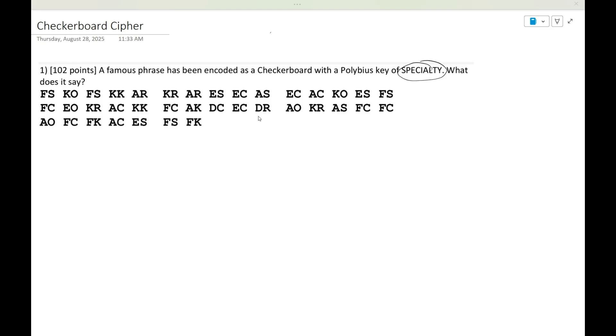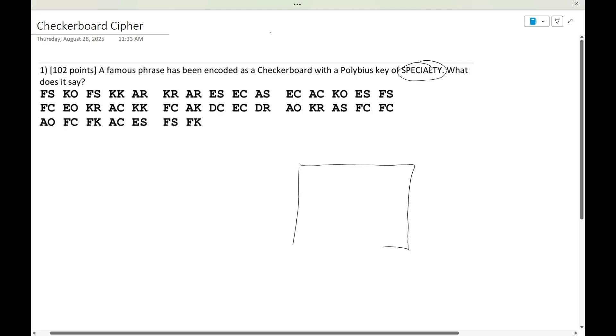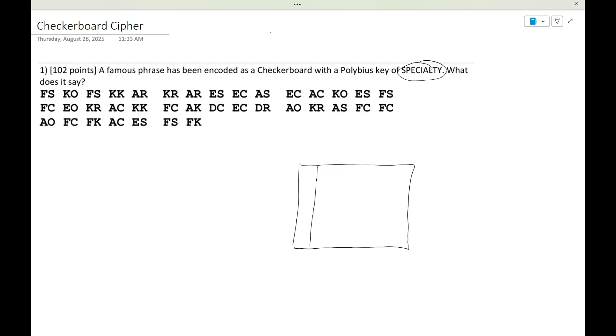The first thing you have to do, just like the nihilist cipher, is set up a five by five grid. This grid will be given to you, but I'm just going to draw it in real quick. There's our five by five grid, and here we have a Polybius key of 'specialty.' What we're going to do is fill in the first letters of the grid with our Polybius key, and then fill in the rest of the letters.